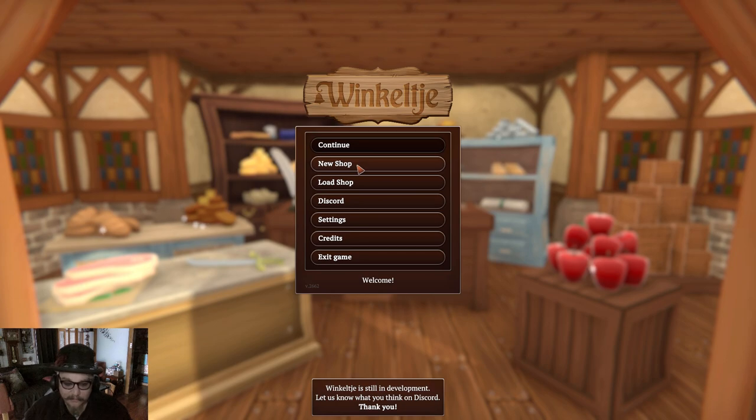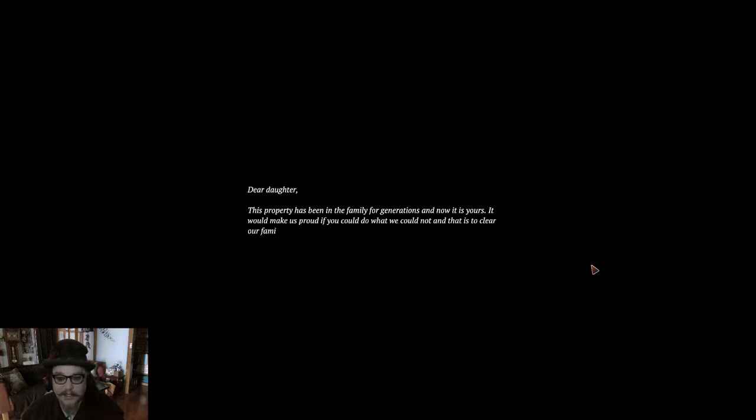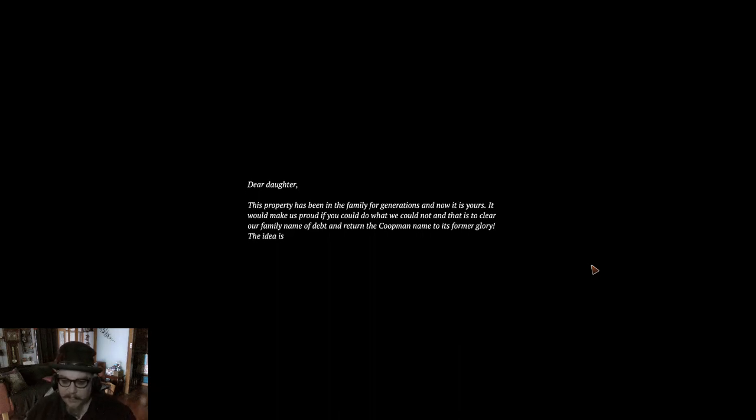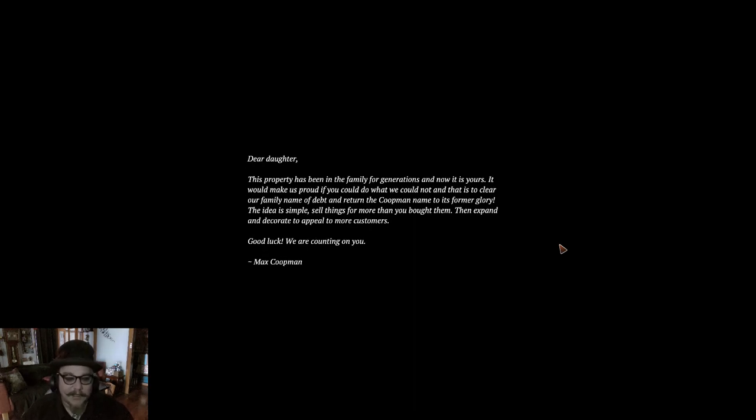I guess we're going to go for a new shop because we don't have a save yet. Dear daughter, this property has been in the family for generations and now it is yours. It would make us proud if you could do what we could not — clear our family name of debt and return the Copperman name to its former glory. The idea is simple: sell things for more than you bought them, then expand and decorate to appeal to more customers. Good luck, we are counting on you. Max Cooperman.